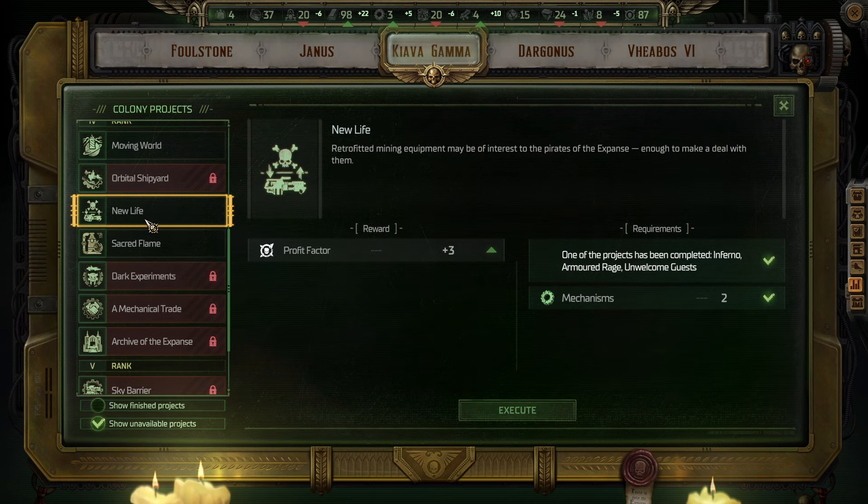Again, I'm going to prioritize Profit Factor — so New Life. Retrofitted mining equipment may be of interest to the pirates of the Expanse, enough to make a deal with them. We'll get plus three Profit Factor. One of the projects completed: Inferno, Armored Rage, or Unwelcome Guests. Requires two mechanisms.